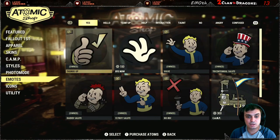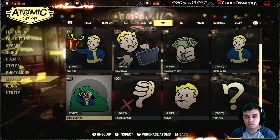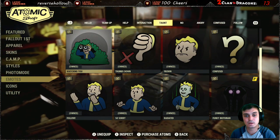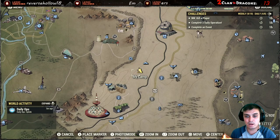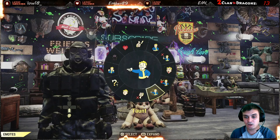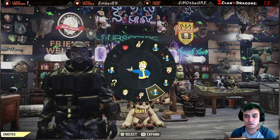Once you've claimed it, you navigate to your Atomic Shop, then navigate all the way down to the emotes section. Afterwards you find the emote — there we go — and you make sure it's ticked. Once it's ticked you move away, open your tab with all the emotes, and navigate over here to your taunt or whatever.